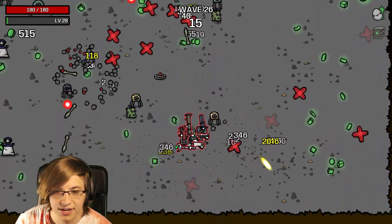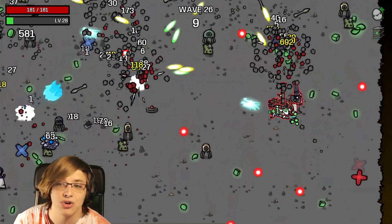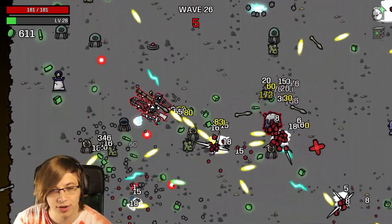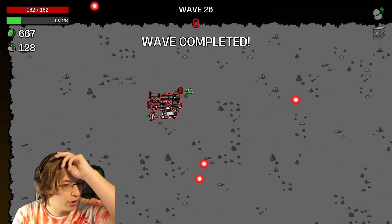This is starting to feel like the Renegade build. But we kept talking about how OP that Renegade build was and out of nowhere we got two-shot. We do have to remember these guys are going to start doing a lot of damage. To be fair, Anvil has been giving us 2 armor per wave this entire time.